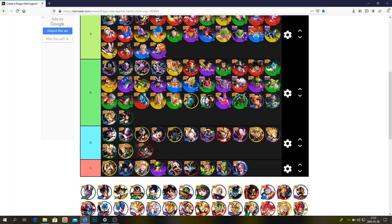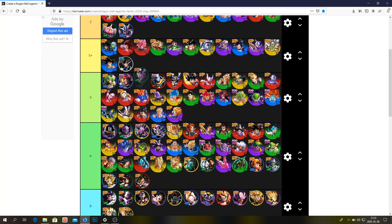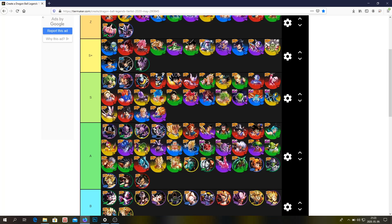Fury Broly — B tier or maybe A tier, I don't know. Zenkai Beerus — S plus. The thing is I don't have Beerus at all. I don't know how good he is at Zenkai 1 — I know that at Zenkai 7 he's probably the best unit in the game.